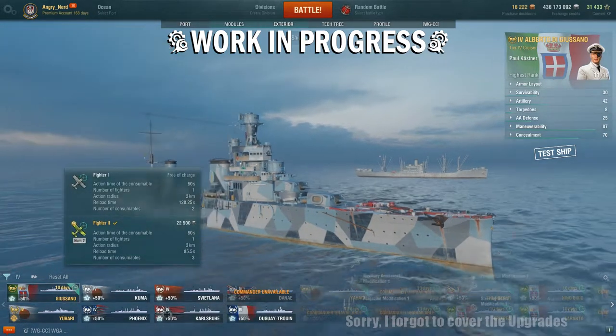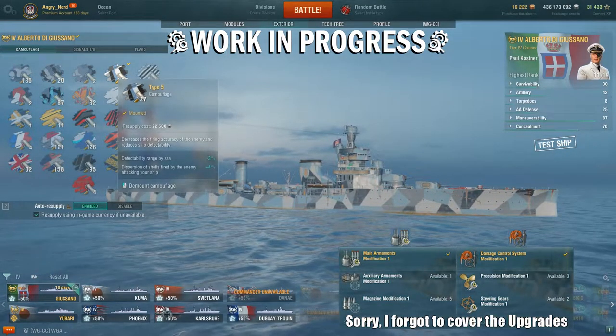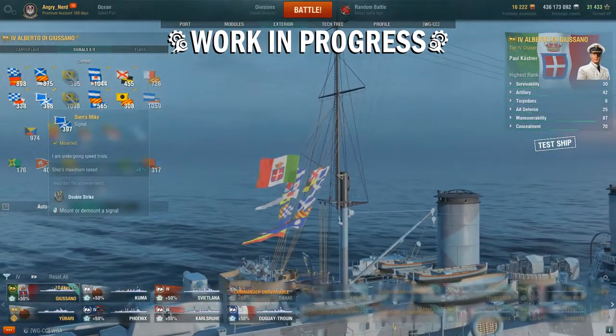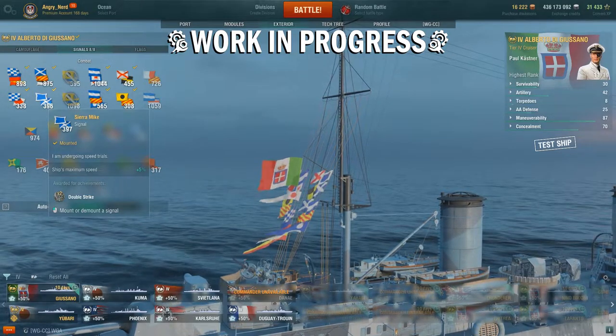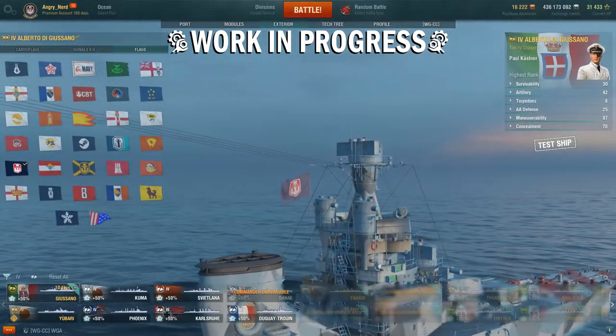The exterior of the ship — we have the Type 5 camouflage mounted. Signals: these are the signals I have mounted. I do have Sierra Mike, which is plus 5% to the ship's maximum speed. And we are flying the Community Contributors flag.